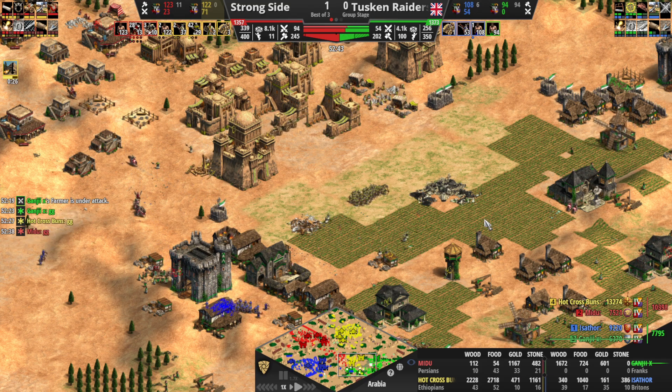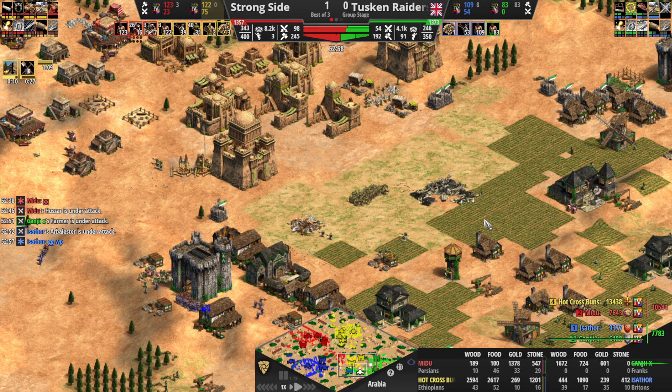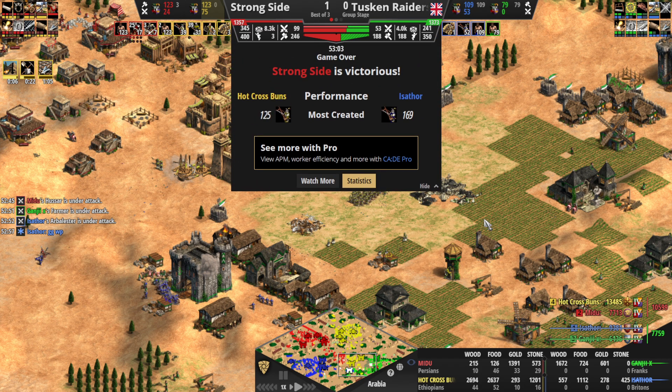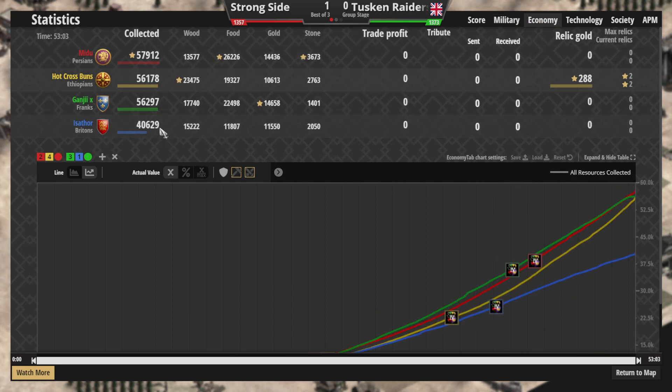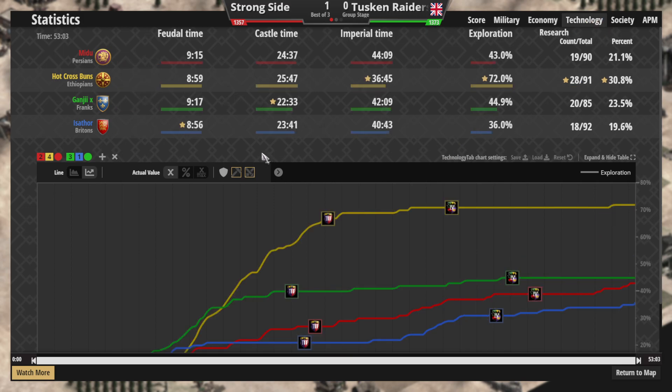And that was indeed a good game. Game number one goes to Strong Side — very well played by them. Shudder to think what yellow's KD was in this game. Basically 2-1 for our Archer player. Nice KD for Isathor as well. Cav units just put into the meat grinder — 35 buildings raised for yellow. Blue took that early damage and then committed to that 1 TC play. I think that was maybe a reaction to being behind in military numbers, but that definitely hurt them in the long run. Isathor never was really able to get much of an economy going. Even with the 1 TC play, was about four whole minutes behind yellow getting up to Imperial Age.